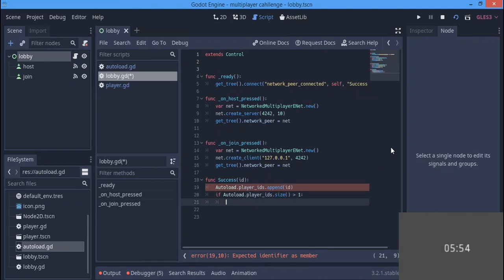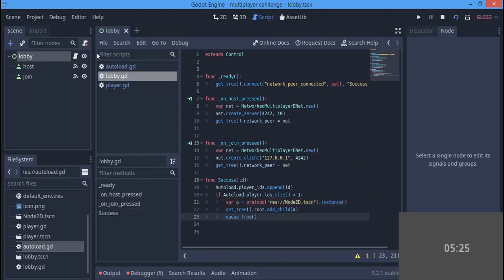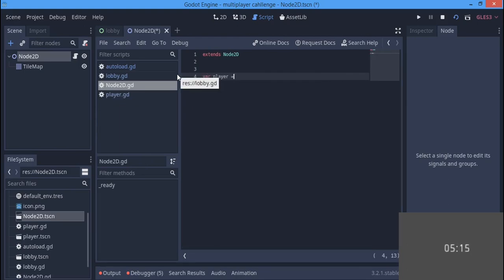If autoload.player_ids.size() is greater than one, meaning more than one person is connected to the server, we want to start the game. So var a equals preload of the game scene (Node2D.tscn), then instance it. We call get_tree().root.add_child(a) and then queue_free() to delete the lobby scene.